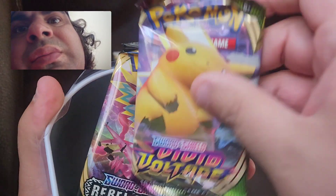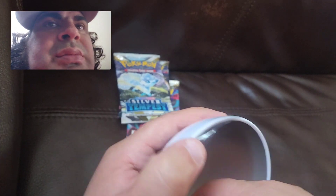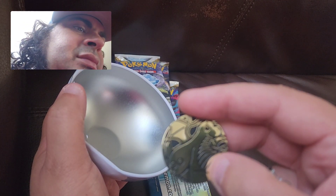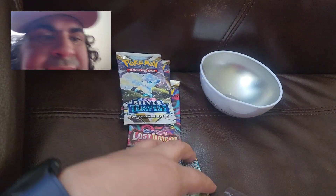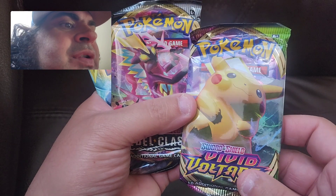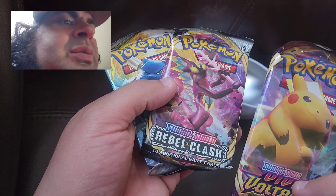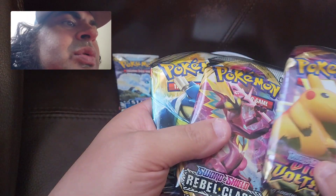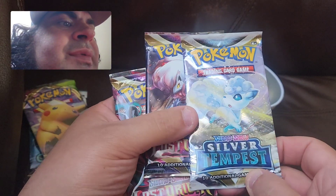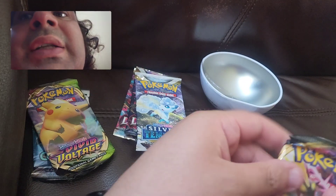Yep! Got a coin — a Poké coin. I forgot his name. We got these three packs: Sword and Shield, Sword and Shield, Rapid Strike Crash. I'm gonna save these two. I also got these ones right here — Silver Tempest and Lost Origins. So I got six packs total.